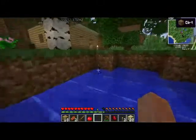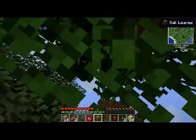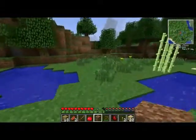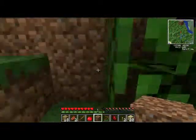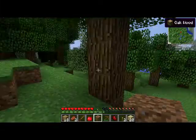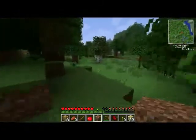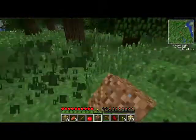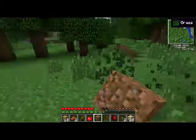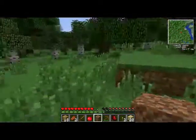We'll eventually start powering some machines with that oil. We also have some more mountain biome with surface coal on the outside, and some more forest with a bunch of birch trees — that's awesome. Let's get some of this grass for more seeds, and next episode we'll make a garden before we go exploring.